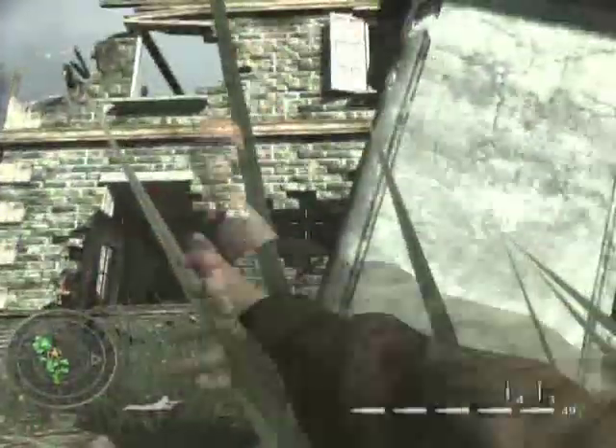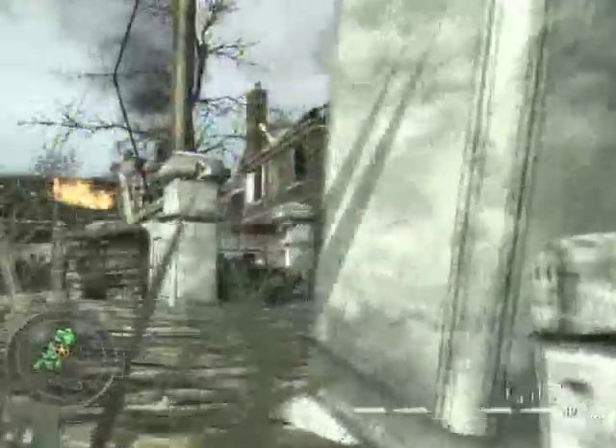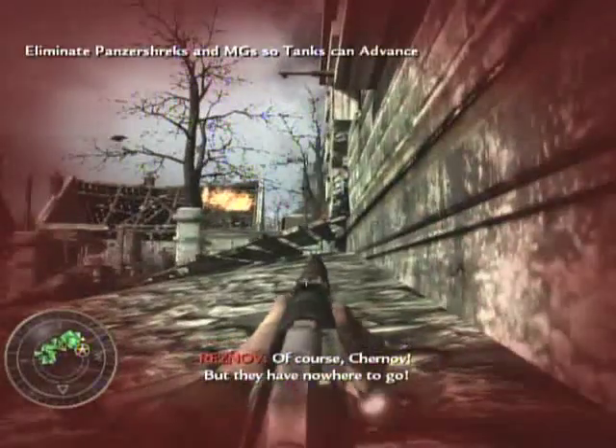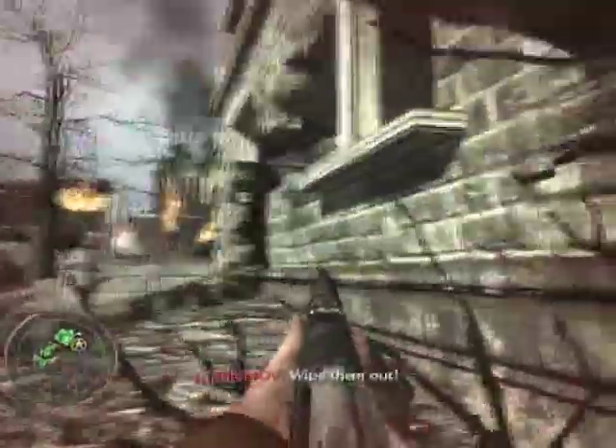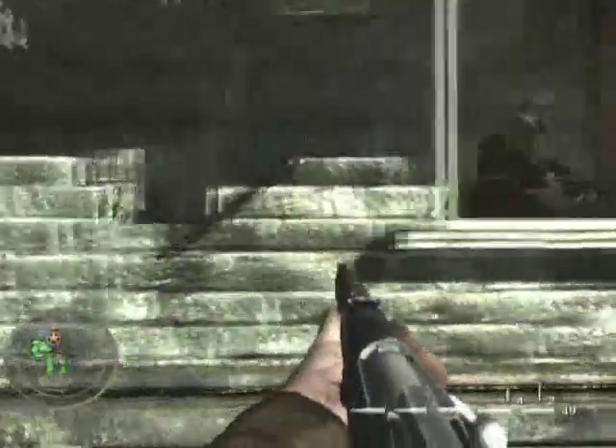Watch immediately in front of you — there's usually going to be about two or three guys just sitting right in the middle of the road there, and they can kill you pretty easily. Also, the guys in the other building can sometimes be a problem, so be sure to kill them as well if they're getting really annoying.